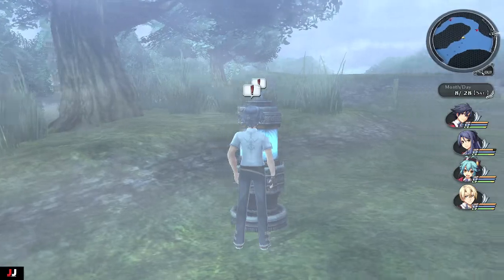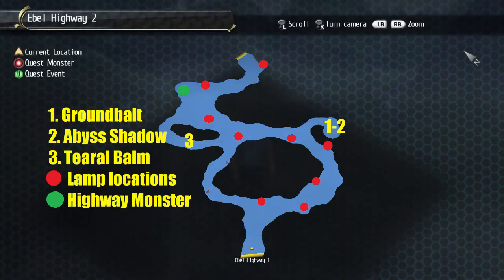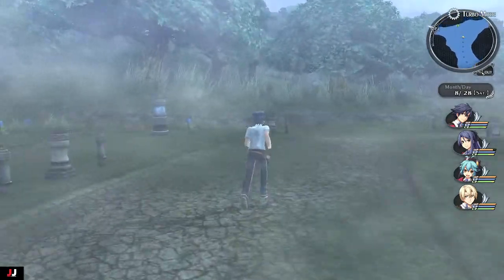We're just checking out the map here, seeing where we're going. Here are the treasures and the locations of the lights, and the green dots are the quest guy for the monster-killing portion of the quest.